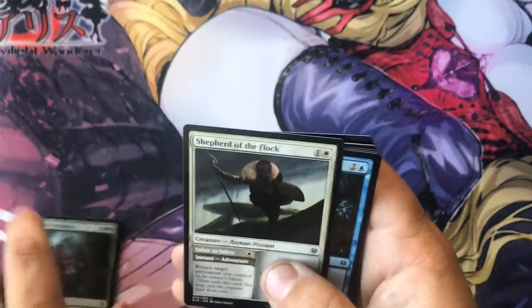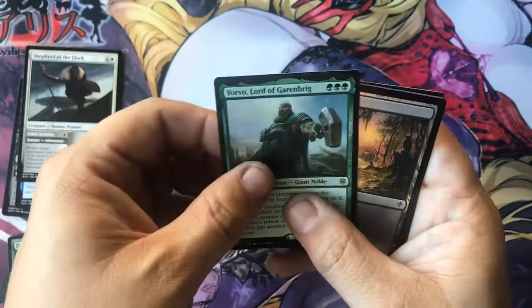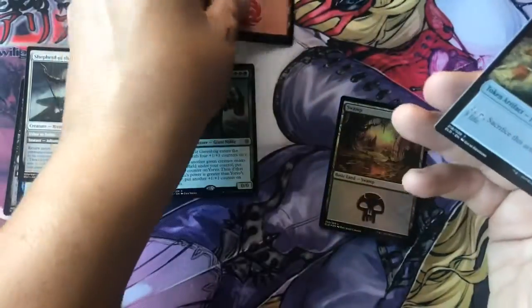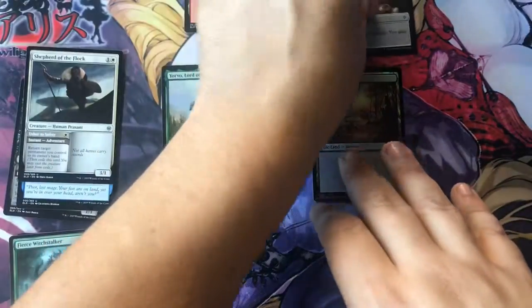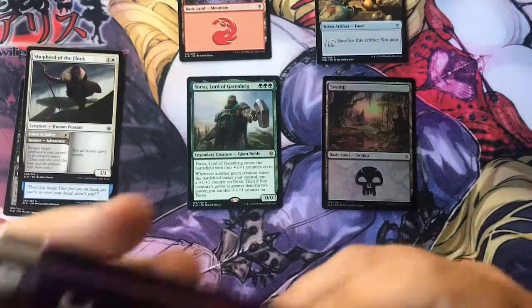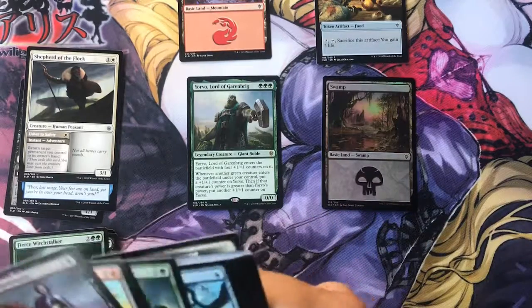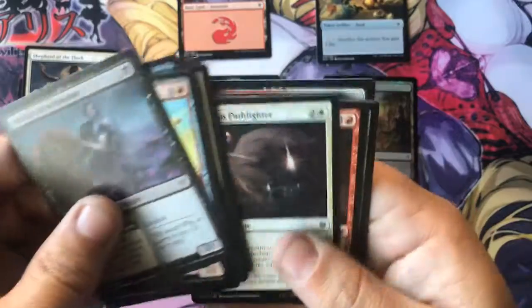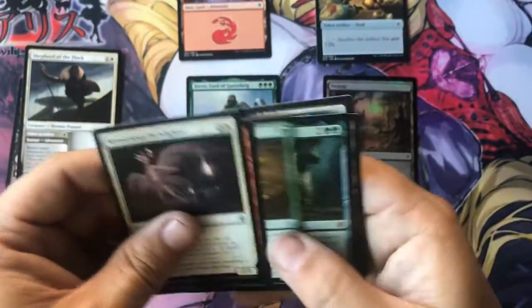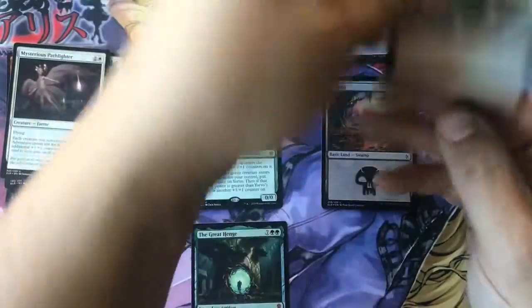I'm not going through every single common and uncommon - everyone's seeing those. So I'm doing the commons, uncommons, and then Yorvo, Lord of Garenbrig - that's our first rare. And then a Swamp is our first foil. I got the Great Henge right off the bat - nice, that's Mythic number one. That's a good one. And we got Furborough Elder, a mountain, and a token.